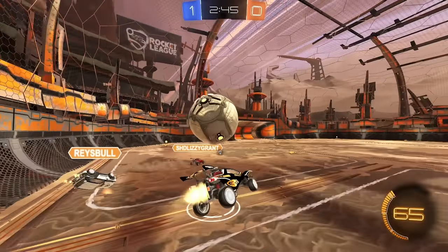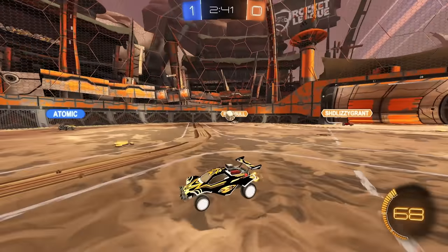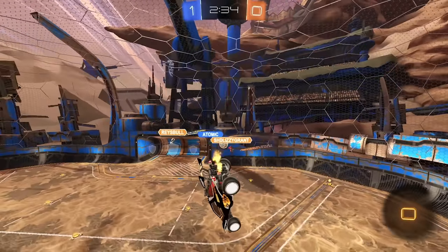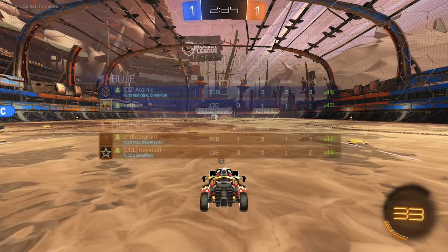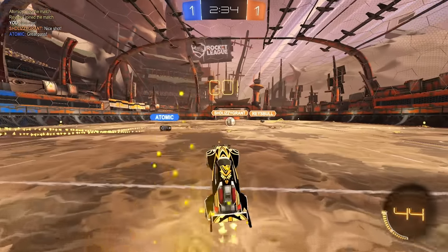That's over one. 50-50 as well. Grab a few boost pads in front — 68 boost. Force him to rush a little bit. Two of them. What a double! He probably shouldn't have chipped it like that because it gives Shad a free double tap opportunity. Unfortunately, Atomic couldn't get the touch on the back wall, which put him in a bad situation in the beginning.